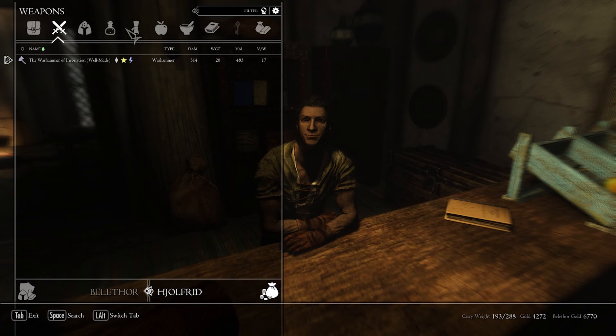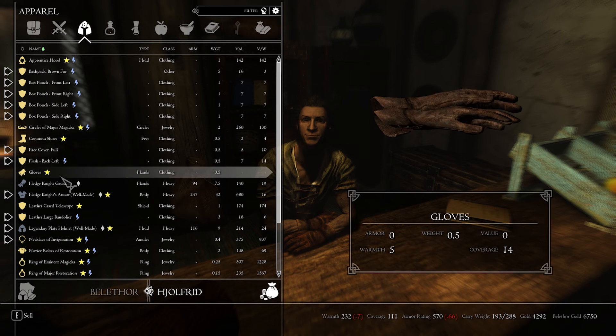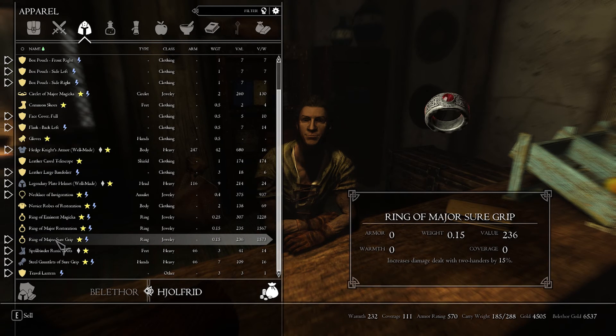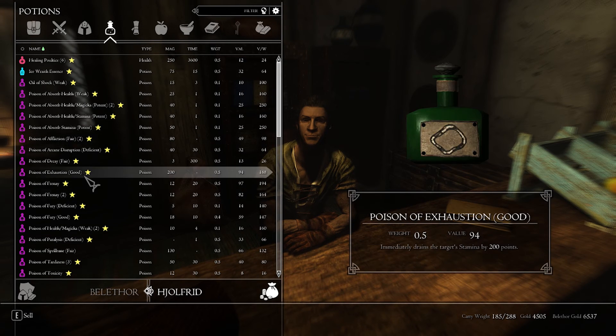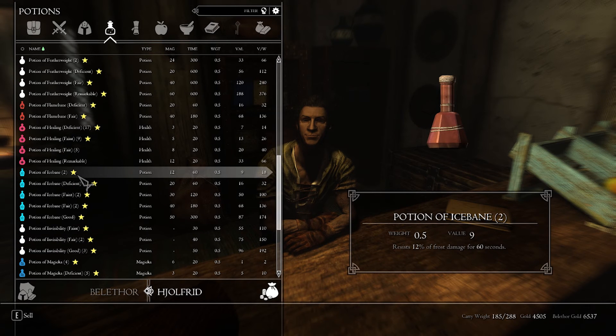Let's go ahead and sell off what I have here, then I'll go sell stuff from the horse's inventory. Don't need that. I need the common shoes. Don't need the gauntlets. I need all these. I didn't talk to a beggar to get my selling bonus — oh well, whatever. We already made up a fair amount of gold.